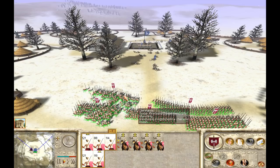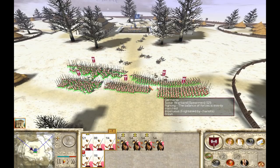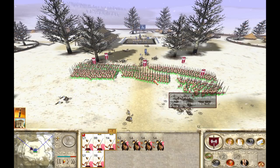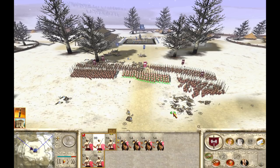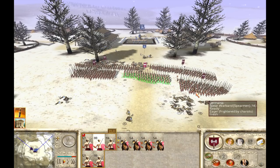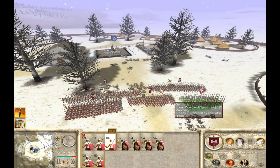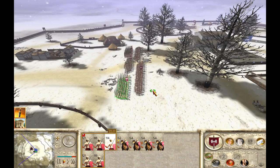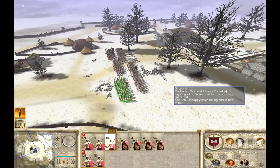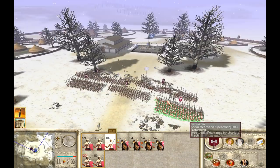The second method is using a phalanx. Phalanx units will absolutely demolish chariots if you can get the chariots to charge them. This doesn't happen often in open battles, but in city battles it can be very effective — you can funnel enemy chariots into narrow pathways and form a phalanx there, and the chariot just won't stand a chance. As a rule, cavalry are terrible against a phalanx, and the same applies to chariots: if you have a phalanx and use it effectively, they will drop like flies the moment they hit your spears.